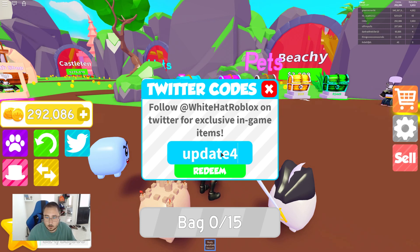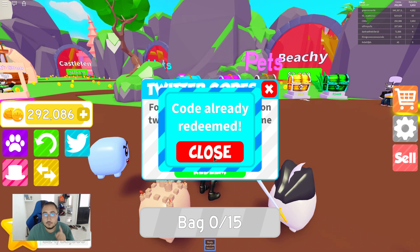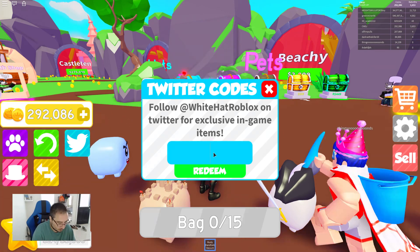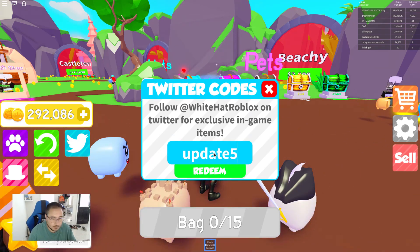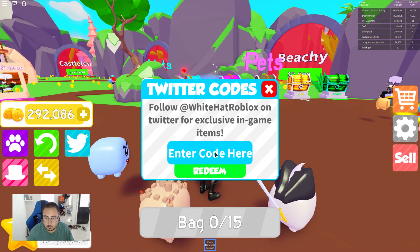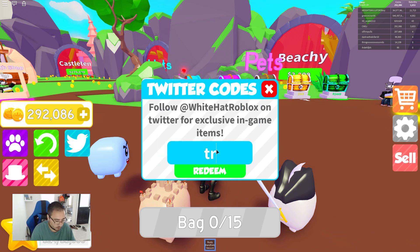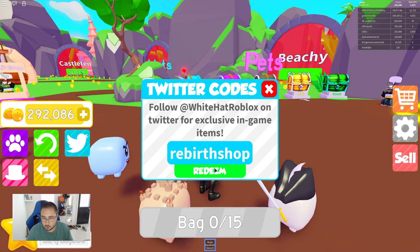'Update 4' gives you a free rebirth — very important again if you are new to the game. 'Update 5' gives you a cow. 'Community' gives you 75 coins. 'Trading' gives you a rebirth. And 'rebirth shop' gives you a rebirth.